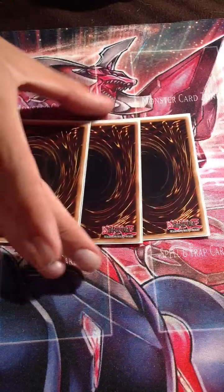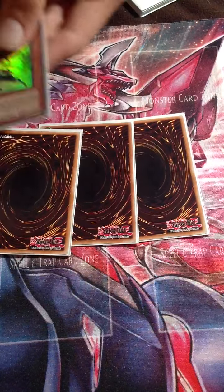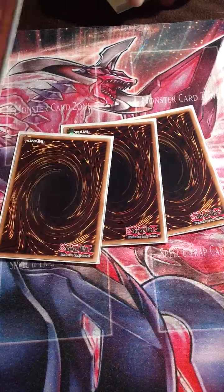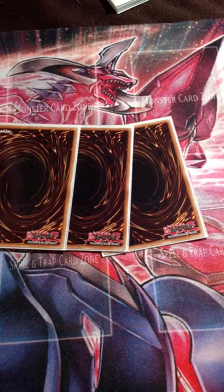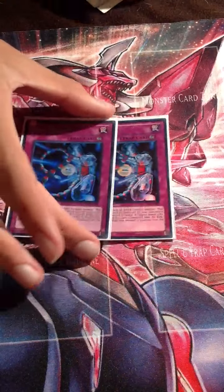For traps, three Ninjutsu Art of Transformation - I'm having this card come in the mail. Basically, you summon Hanzo, add this to hand, then tribute Hanzo to special summon Apex Avion or Dark Simorgh. If the monster is removed from the field, this card is destroyed. Two Safe Zones because Safe Zone is really good.